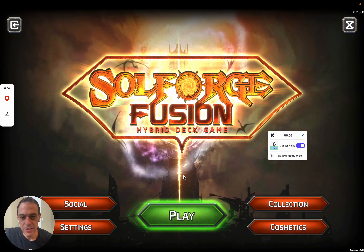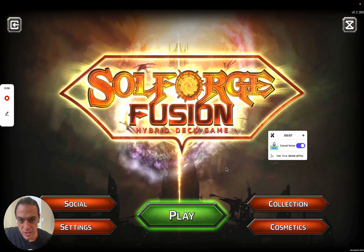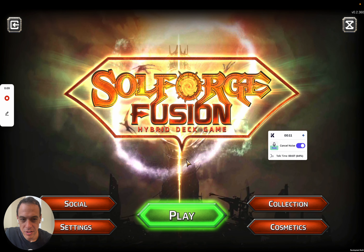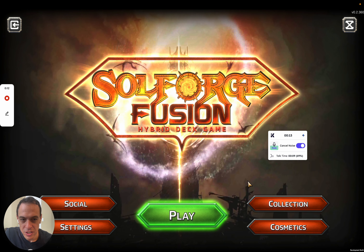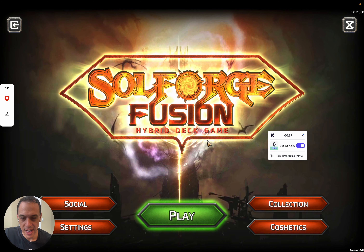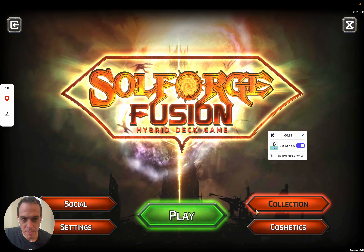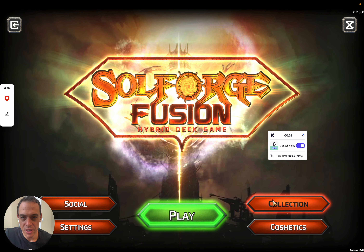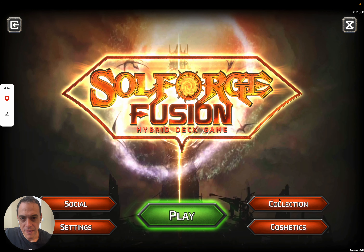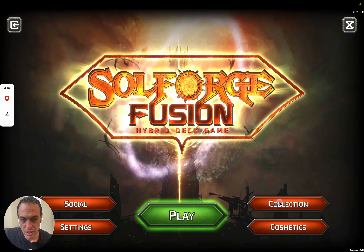Hello, it is Justin Gary here, CEO of Stumble Entertainment, one of the co-creators of Soul Forge Fusion. I'm here to show off all the cool things that are currently happening in the Soul Forge Fusion digital game. I'm filming this ahead of our Kickstarter, so we're still in our pre-alpha phase. There's a lot of things that are coming, but I just wanted to show off some of the cool things so you can see how far along we really are. Let's get started.